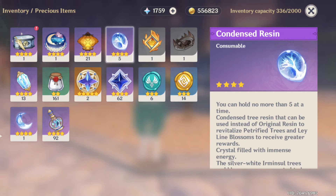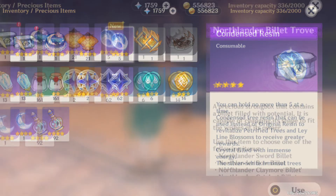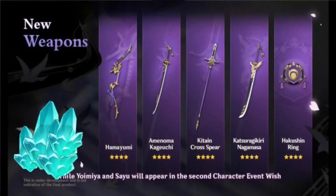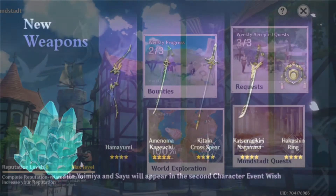If you still have the Prototype Box item, please keep it until after the update because there are going to be new craftable weapons. Also keep your crystal chunks so you can use them for crafting a weapon that you like when the update drops.